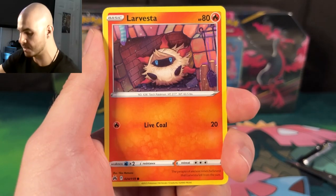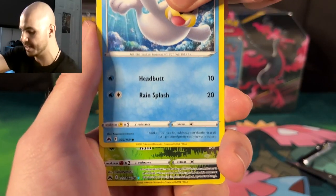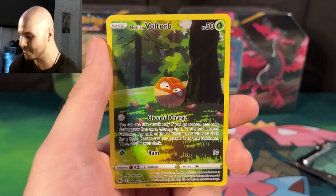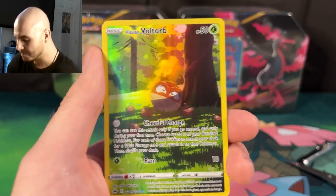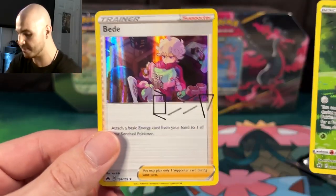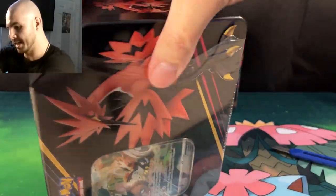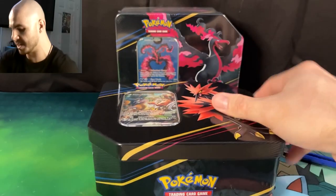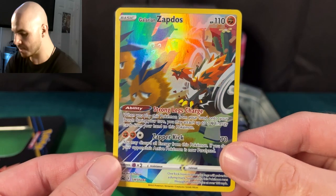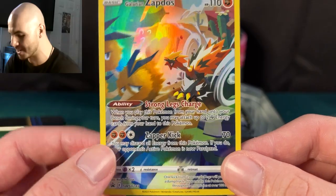I absolutely love the artworks on those cards — they definitely rival the alternate art cards. We got Seal and we got the Hisuian Voltorb, just chilling there under the tree taking a nap. Very pretty card. And then we have a Bead with another autograph on there. Next up, we are cracking into the Galarian Zapdos tin. There is your online code card.